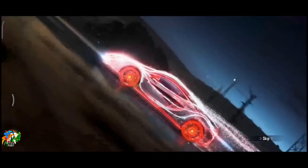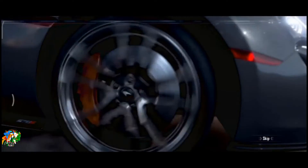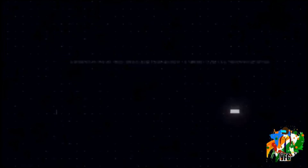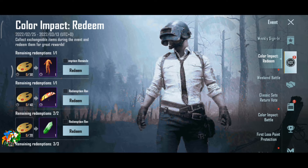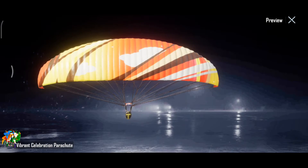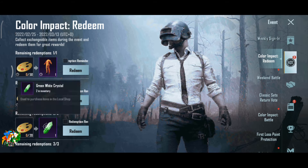The outfit is free. In PUBG Mobile, Color Impact Redemption is also available. For free outfit, Vibrant Celebration, Parachute, Crystal, and Parachute skin are available.